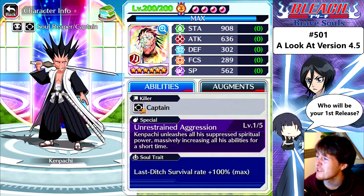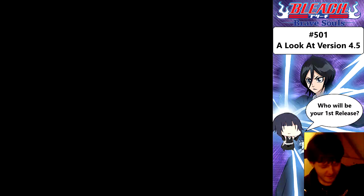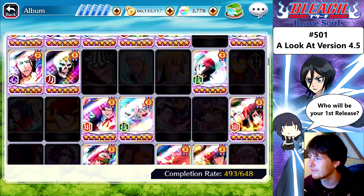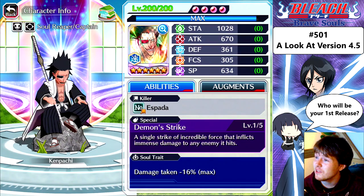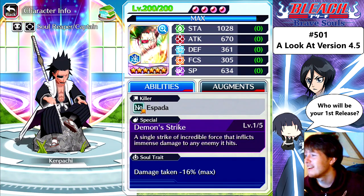Decent. I wish the stamina was a little higher but that's alright. Stamina: 908. Attack: 636. Defense: 302. Focus: 289. Spiritual pressure: 562. I'm okay with them. And now for the one that I don't have — Broken All Speed Kenpachi. I'm a little surprised that Tag Team Soifon has more attack than him, but you have to keep in mind he has Flurry — that would be too OP. Stamina: 1028. Attack: 670. Defense: 361. Focus: 305. Spiritual pressure: 634. I'm okay with those stats. Anyone that has Kenpachi — they look pretty good.